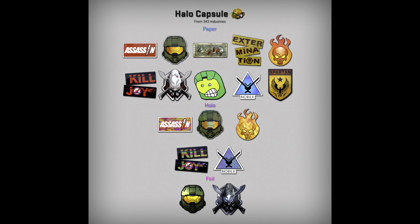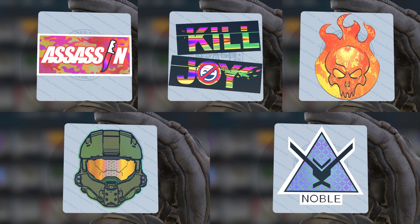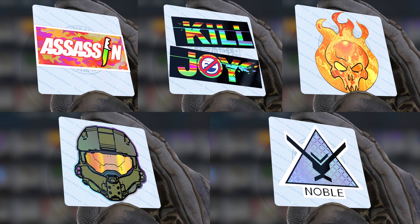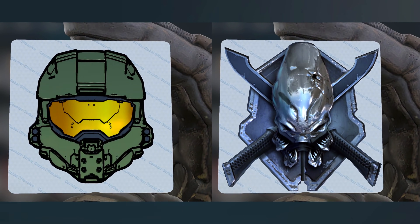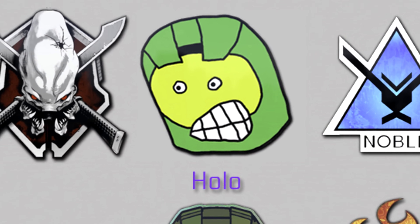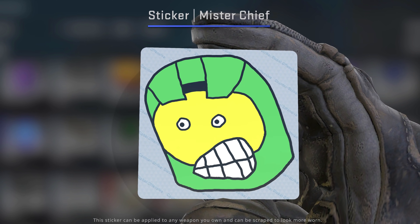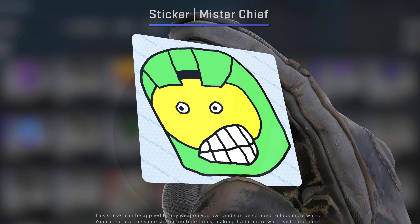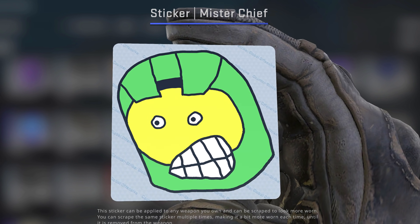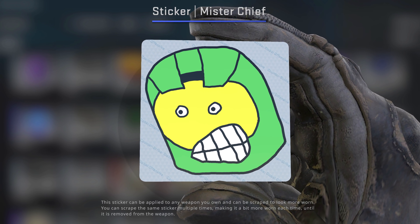With the Halo collection coming to Steam, it's bizarre but understandable to see a new Halo sticker capsule for the game, all of the designs for which you can see here. One of these stands out as being far more desirable than the others. Mr. Chief is a character who appeared in the Bungie Weekly updates as far back as 2004, and has since become something of a dank meme. I'm sure he will become a must-have design for true fans of the game to spot on all of their weapons.